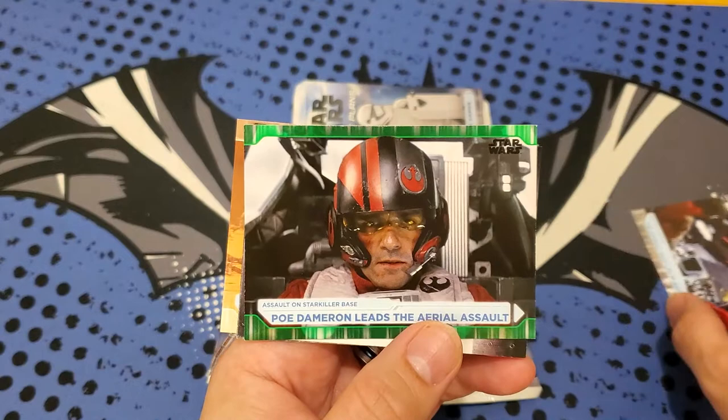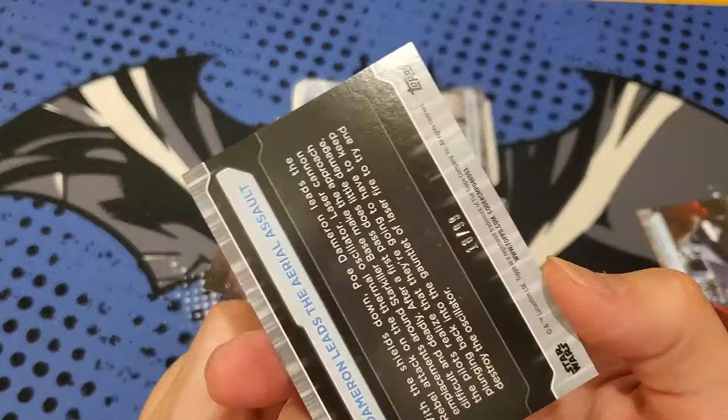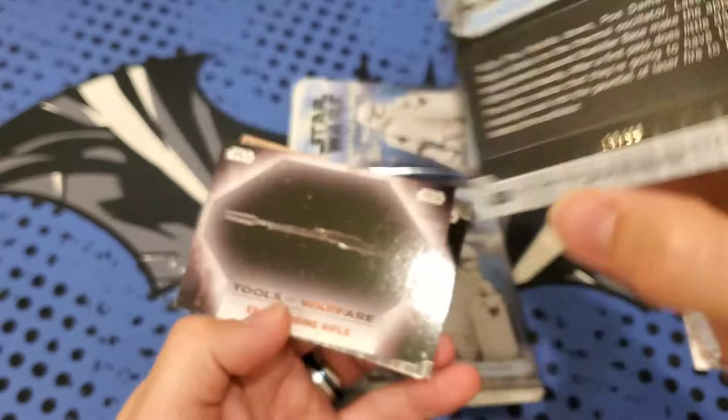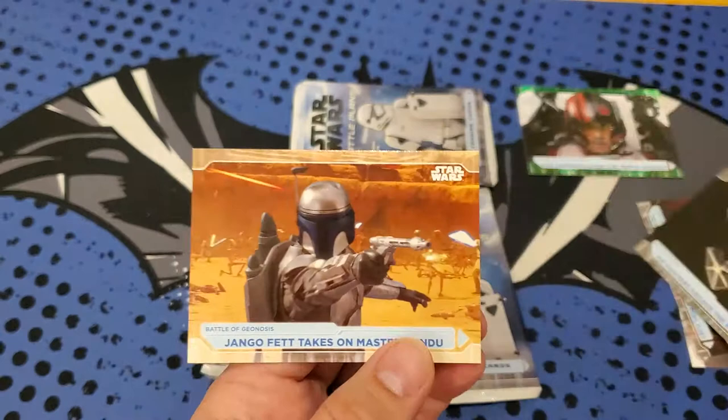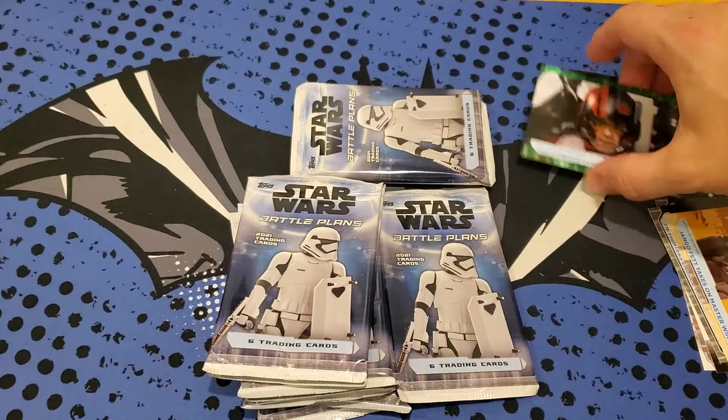Poe Dameron Leads an Aerial Assault. I don't know if the green are exclusive to retail, but I did not get one of the green in the Hobby Box. It's numbered to 99 - number nine on green with Poe Dameron. Tools of Warfare - I like those cards, those are inserts. Carbine Rifle. Fighters Engage the Fleet. And Jango Fett takes on Master Windu. Right off the bat we got a numbered card - that's a good start in the first pack.